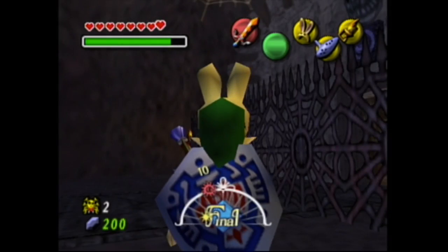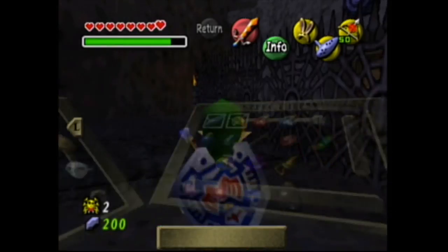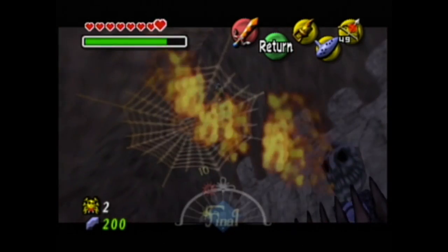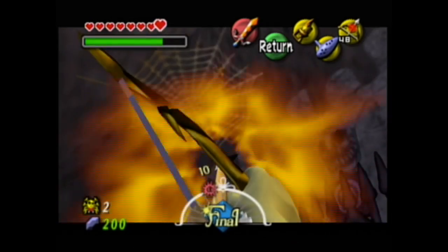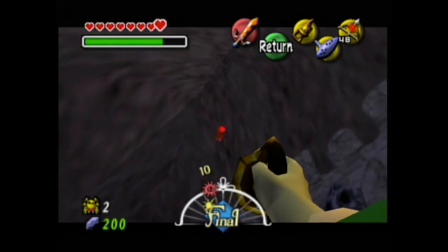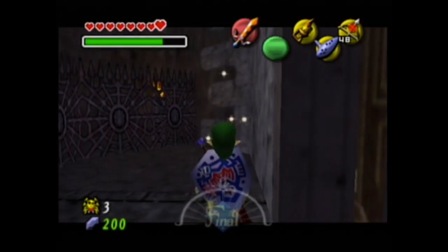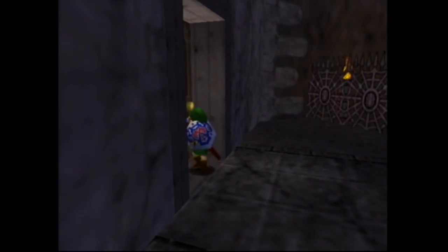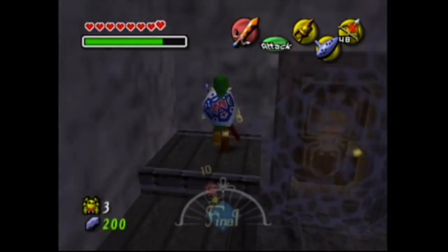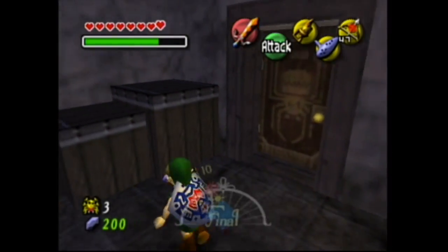I have to burn that first. I guess I don't really need this Bunny Hood; I can take it off and equip something more useful in its place. I still have to burn down the other one. Got it — pretty simple. Also, that's a terrifying face in a kid's game. Is there something in here? Nah. You can burn this now. Fire arrows make things so much easier.